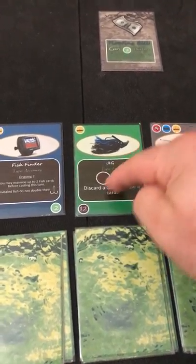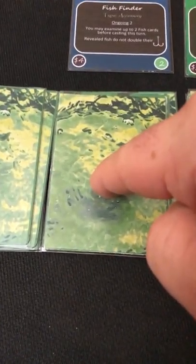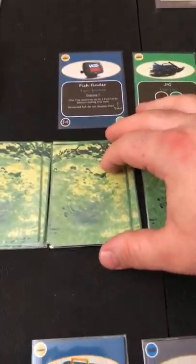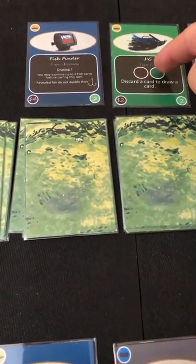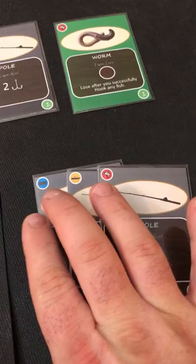Looking at the bait shop supply, each card has a purple icon showing its cost. I can't afford the fishwinder, but the jig costs two so I can buy that. The sturdy pole and graphite rod are too expensive. So the only thing I can buy is the jig — it's brown and green. I'll go ahead and buy that for two bucks.